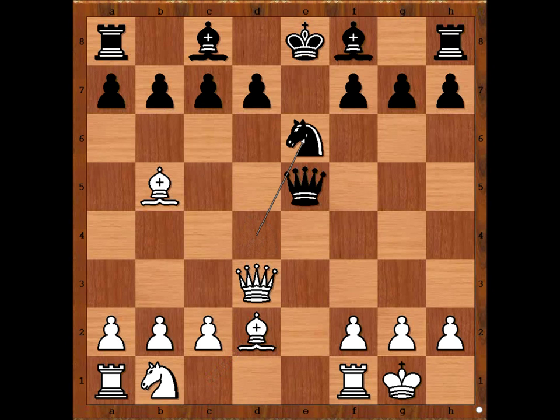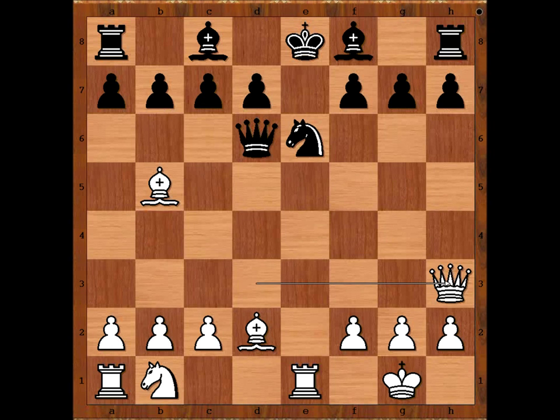Knight to E6. Rook to E1. Queen to D6 hoping to exchange queens — makes sense, because black is a pawn up. The downside of this move is the Queen is blocking the pawn on the D file.